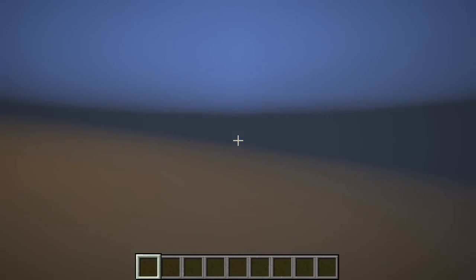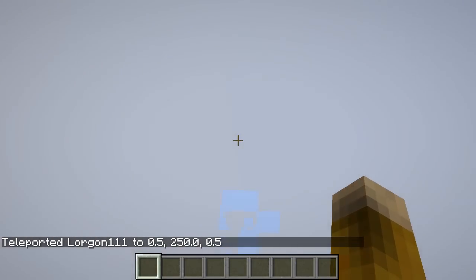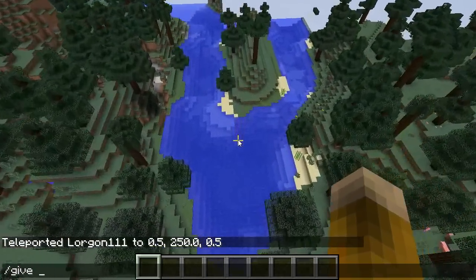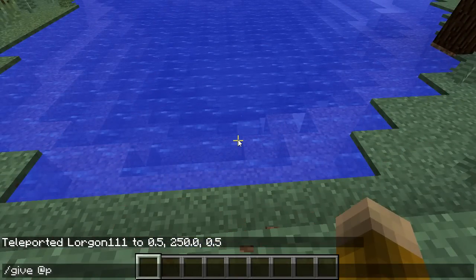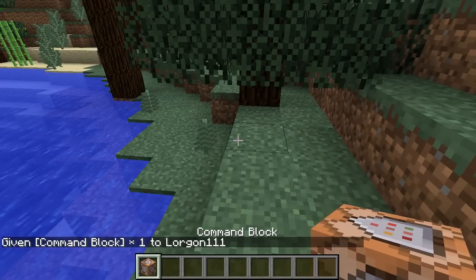The first command we're going to type in is /tp 0 250 0. That'll teleport us to the zero zero coordinate of this world. The other command we're going to type in is /give @p command_block, in order to give ourselves a command block.